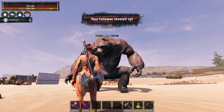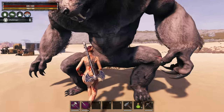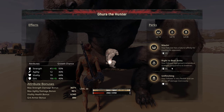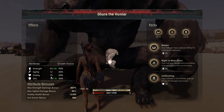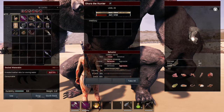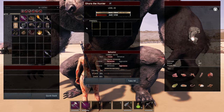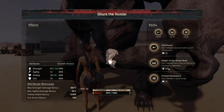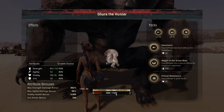We'll quickly level him up to 20 — you can see he went up to 8,769. Looking at his stats he has Mauler, Right to Bear Arms, and Unflinching. He didn't gain a whole lot of vitality, but let's see if we can re-roll that with a Potion of Rebirth. It definitely works with him — we got him up to 11,692.